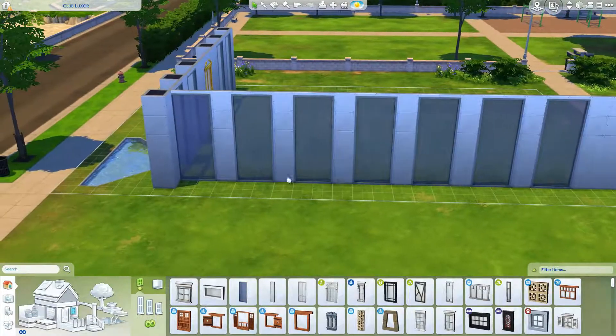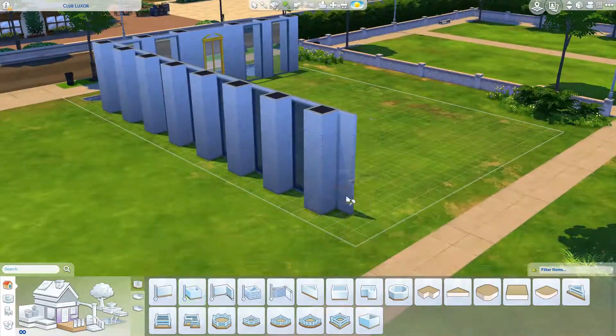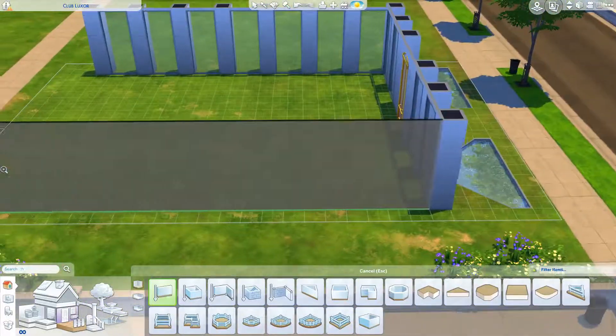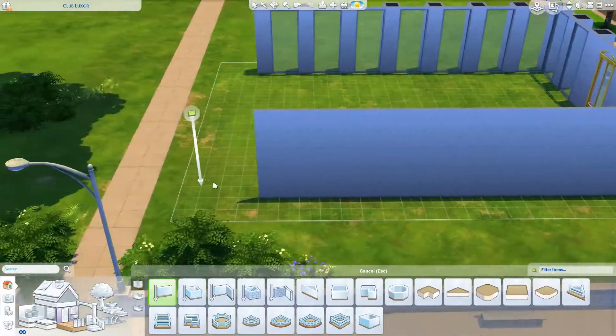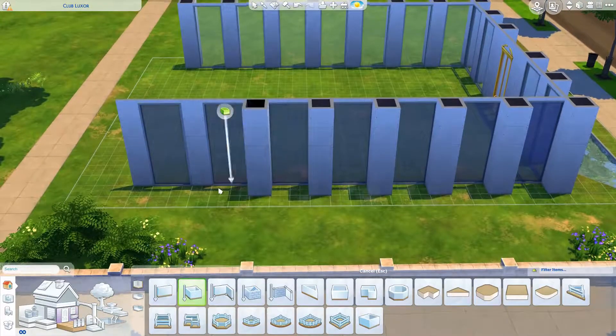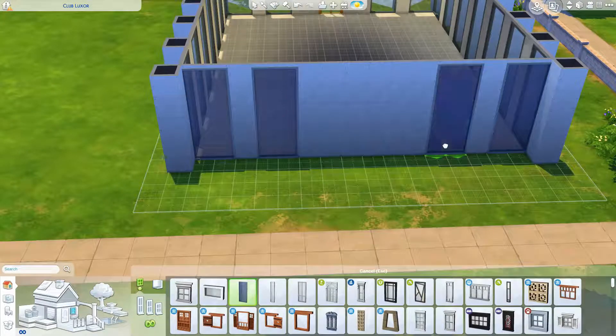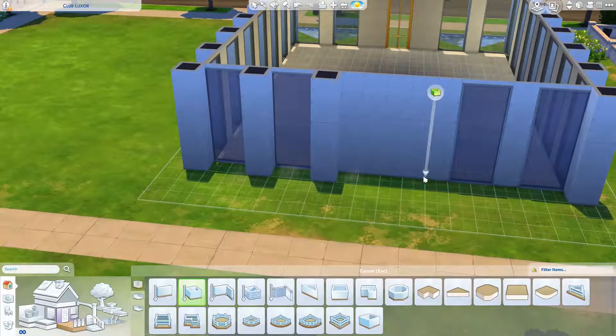This neighborhood is like the nightlife type of neighborhood. There's a nightclub, a bar, a karaoke bar, a lounge, and a restaurant. So it's a good place for your Sims to go out for an evening of fun and a night out on the town.